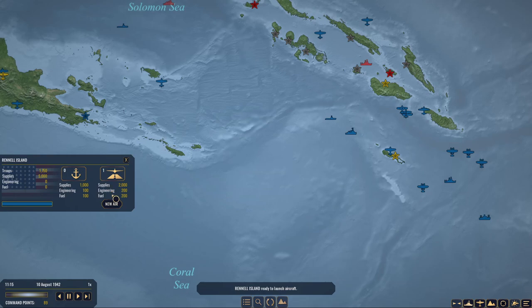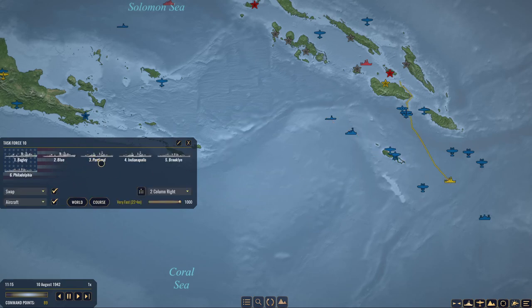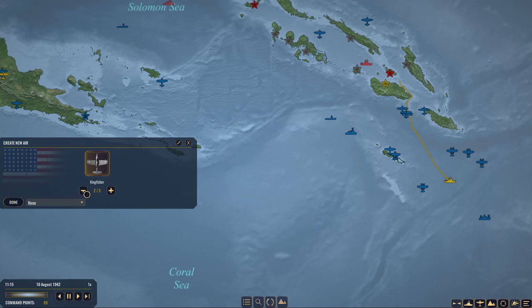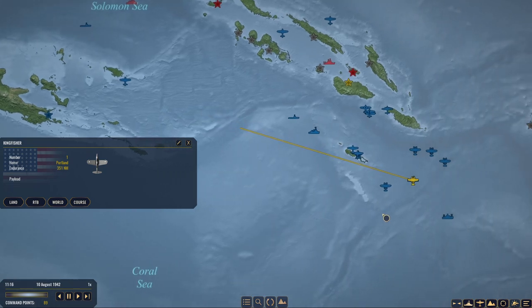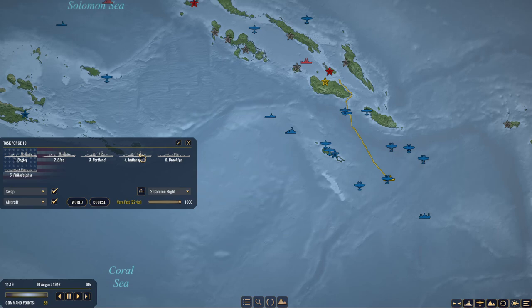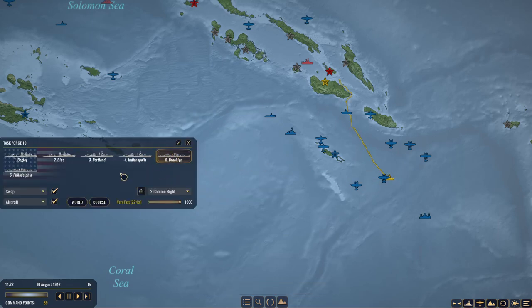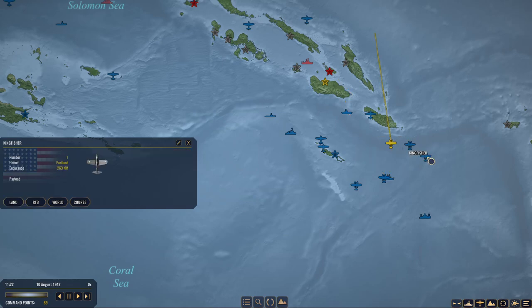Further west — perfect. Launch one more of our Kingfishers at 350. Just keep eyes to the west of us — I think that's going to be important. Have the Indianapolis also... okay Portland, we don't need you guys to launch. Portland only has one — did I accidentally launch? Is one of these a group of multiple? No.